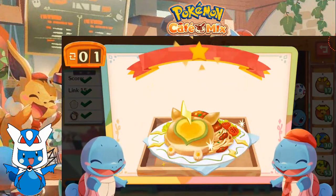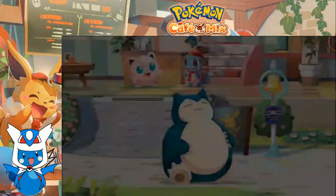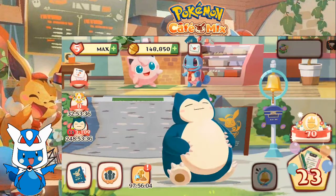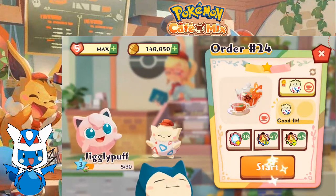We're serving up some pasta for Squirtle. Moving on back to Master Order Number 24. Jigglypuff would like some tea. Let's make it happen.